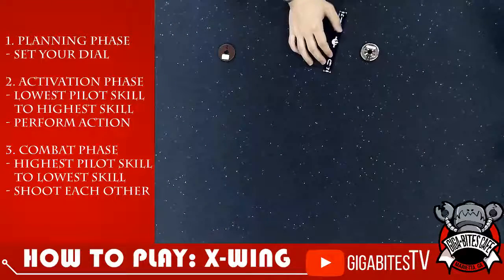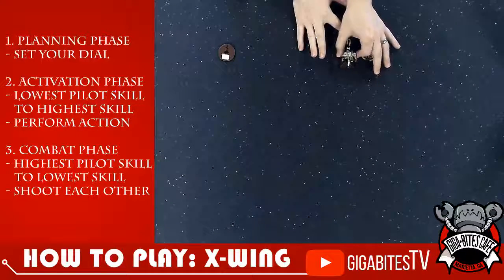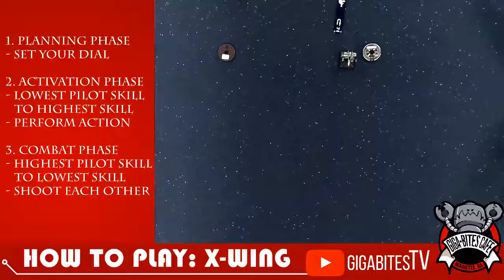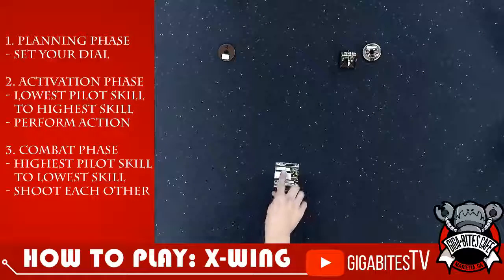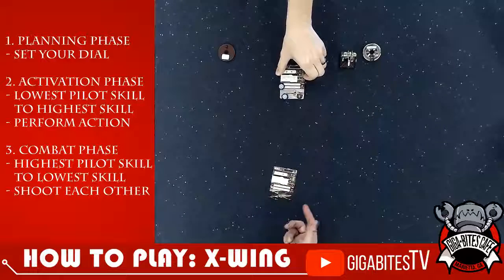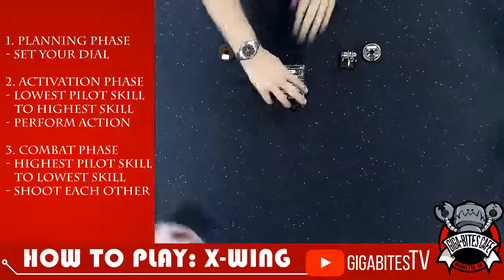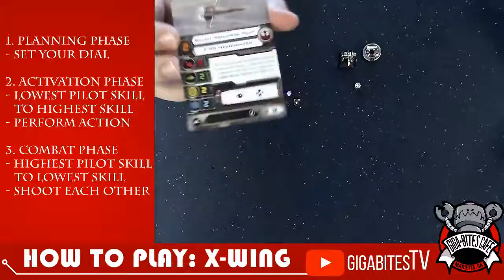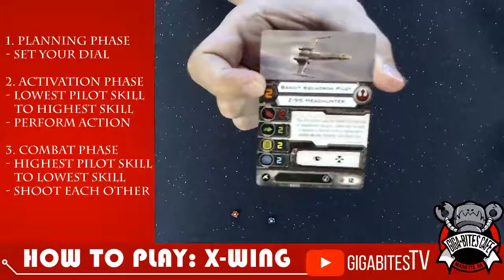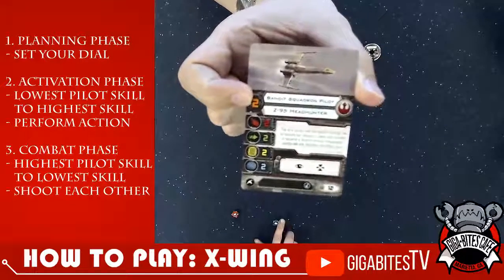So I put that right up to the base, put him on the other side with his back touching. There's a little notch in there to make it easier to place. Now after you execute your maneuver, you'll see down here this shows you what action your ship has available. Z-95 is a simple ship as is the X-Wing — we only have the focus and the target lock. The focus action is you get one of these tokens, and then when attacking or defending, if you see an eyeball on your dice, you can spend the token to switch all of them to either evades while defending or hits while attacking.